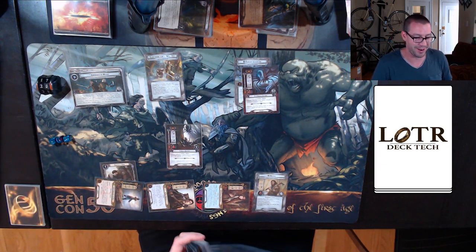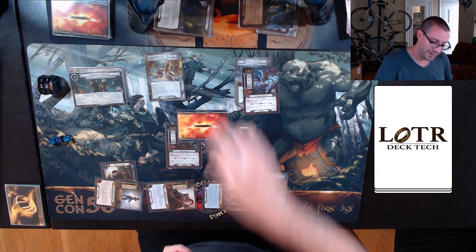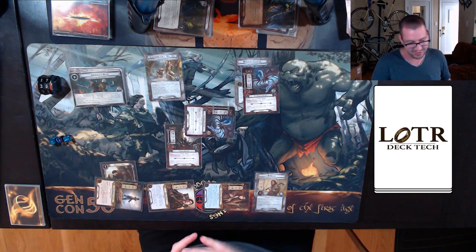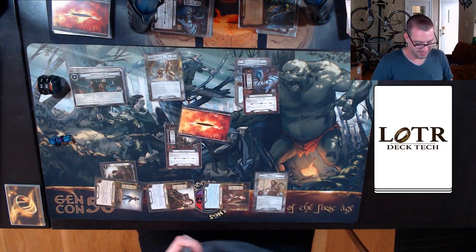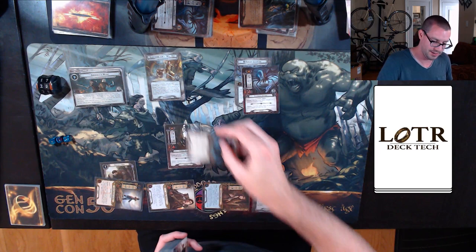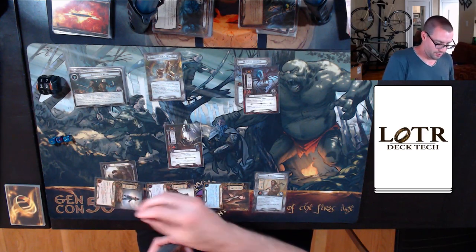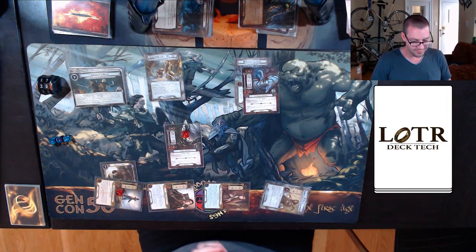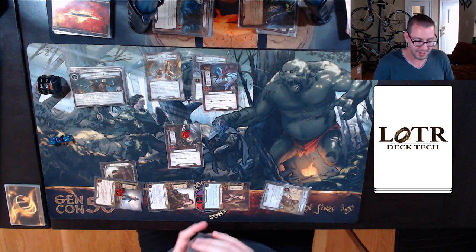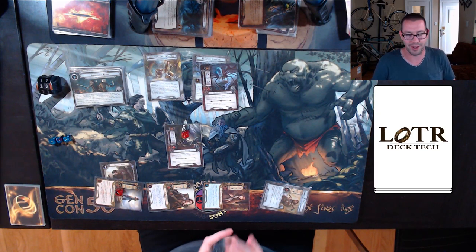That's a hell of a brain fart. I'm going to shuffle that back into my deck and deal a shadow card from the right place. Three attack — shadow: attacking enemy makes an additional attack against you after this one. All my enemies are clustered up, so another three attack. Pretty much have to take this undefended. Three damage onto Grimbeorn and two damage back to the forest spider. That could have gone substantially worse.